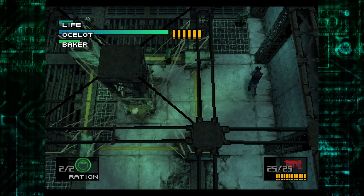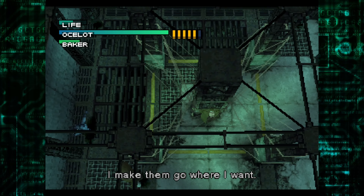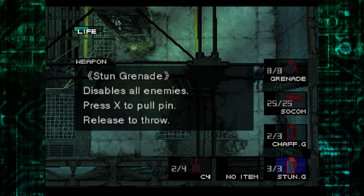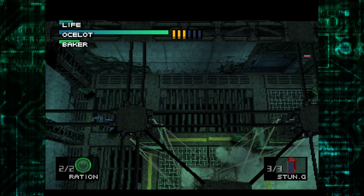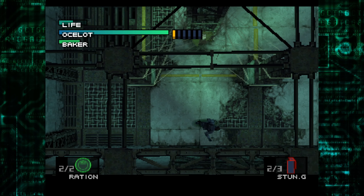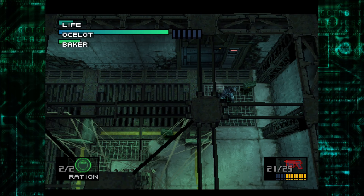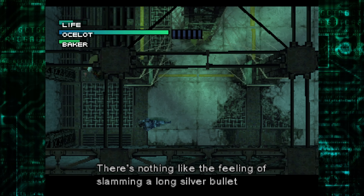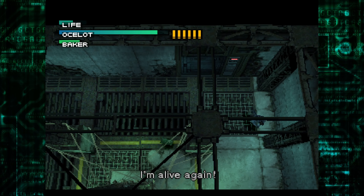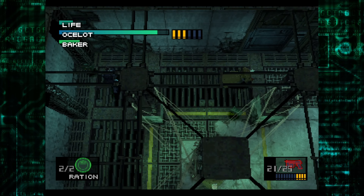All right, let's do this. Hopefully this stun grenade won't be as dangerous — I guess I'm about to find out. What if I bring it down there? I think that did work, actually. Maybe? I don't know. There, I got him. Okay, so I think one strike — I can probably use the stun grenades to get a few shots.